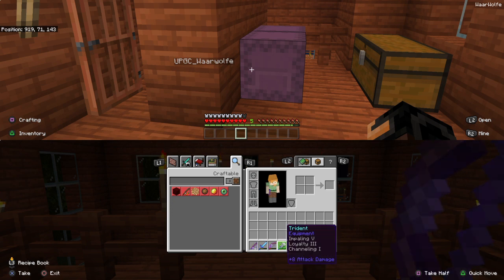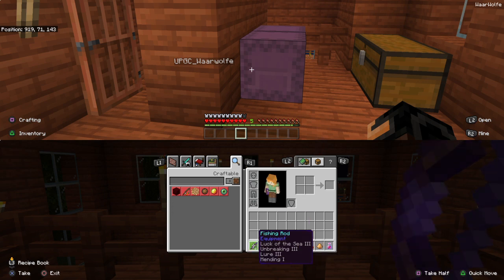The first tip I'll give you is that you should find a fishing pole and upgrade it as much as you can. My fishing rod here has max upgrades — it's the best I can get. Go fishing for enchanted books so that you can make this trident.